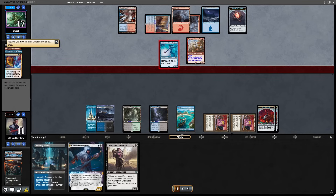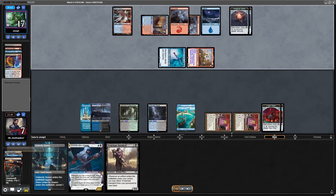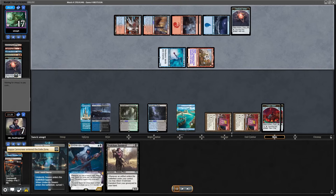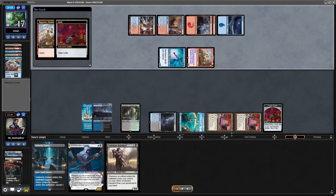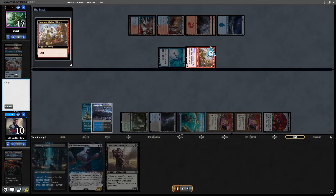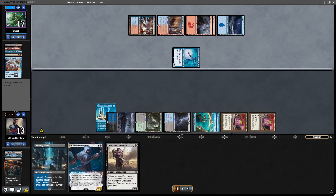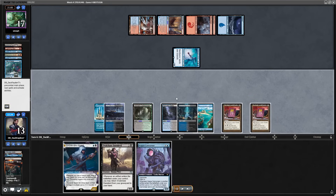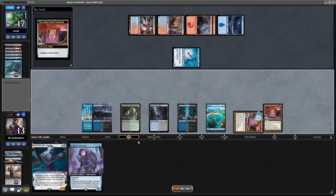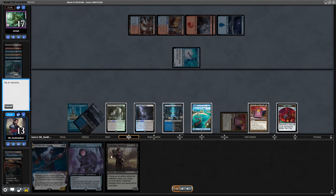I stayed in in case I just randomly draw a Swamp from my deck. Opponent hard-cast Lorian Revealed and drew 3. I gained some life with my Food tokens. Slim chances — I tried to go for a top deck. The top deck is pretty good: I make some Food tokens and draw into Kappa Cannoneer.